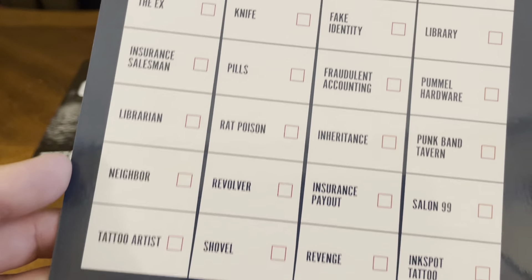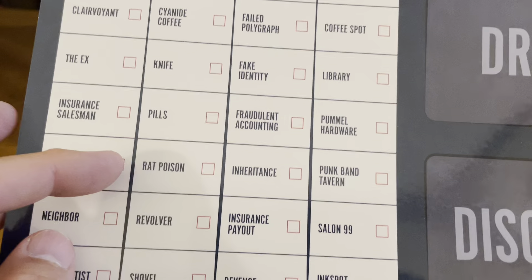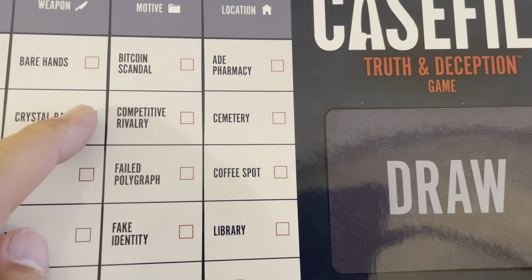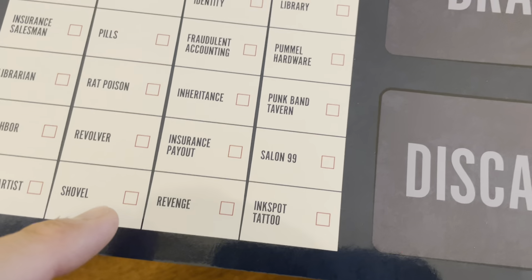There's your instruction. You've got your confidential case file — that's where you put your cards in. You've got your suspects: weapon, motive, location. The suspects are the brother-in-law, co-worker, clairvoyant, the ex, insurance salesman, librarian, neighbor, and tattoo artist.